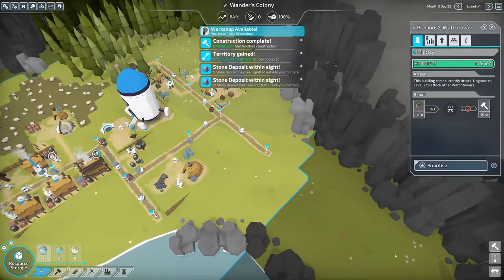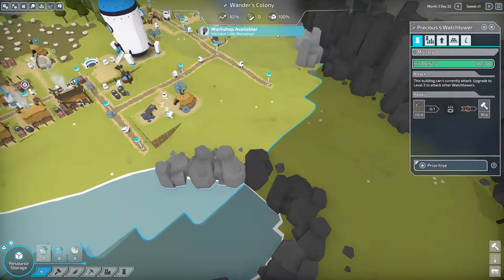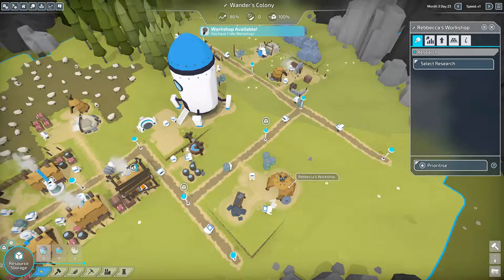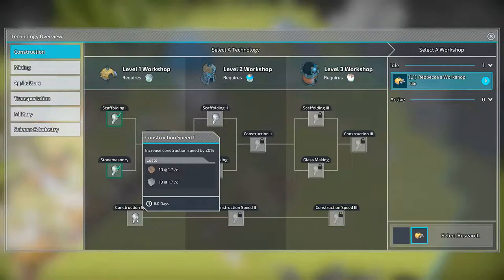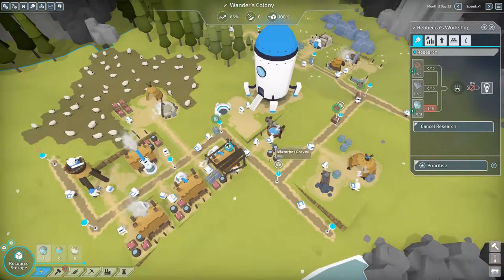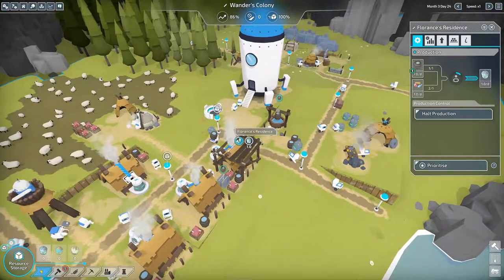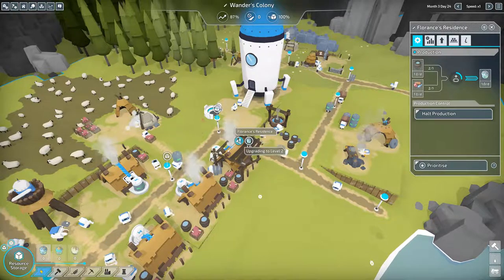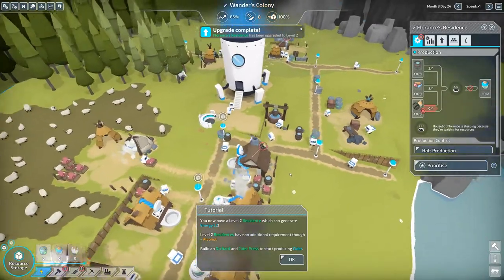I might as well build another watchtower over here and start expanding that way, so we've got to try and find coal. The workshop is available and idle. I can bump up construction speed — yeah, why not, we'll get that going. We can't upgrade this to level 2 yet, so while we're waiting, let's up the construction speed a bit. This looks like it's almost done upgrading to level 2 — and it is done! Look at the new look of it, I like it.